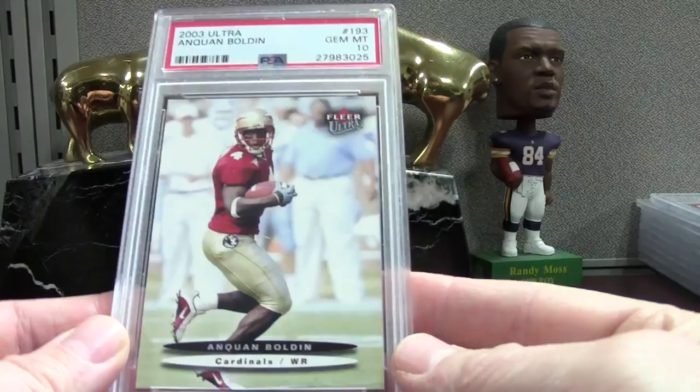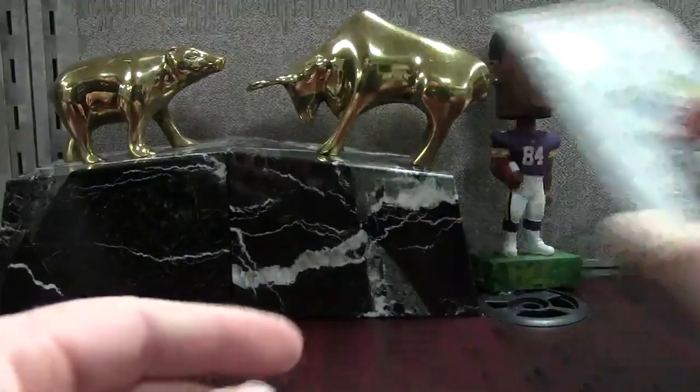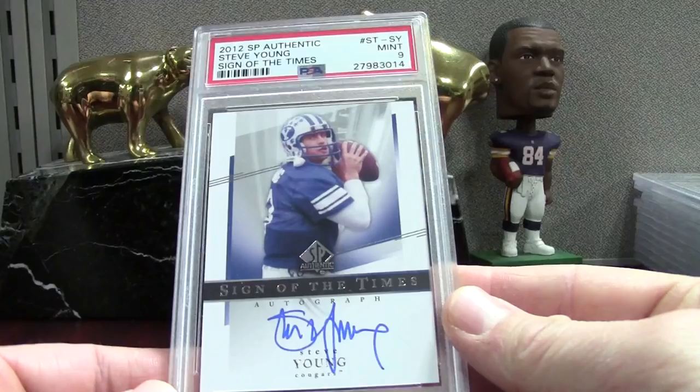We got Luck — this is the base Score, not the SP photo — a PSA 9. I think his stuff is starting to cool because he doesn't play anymore. Steve Young Sign of the Times — I pulled this in a hobby box probably two or three years ago — mint 9 on this one. It's actually a neat-looking card.